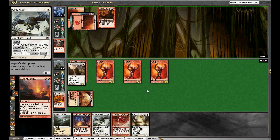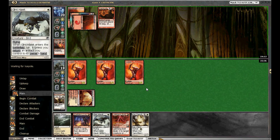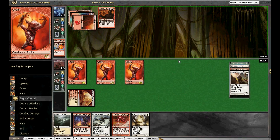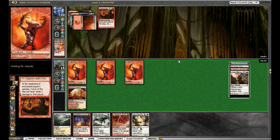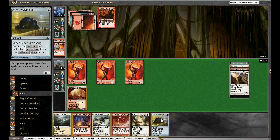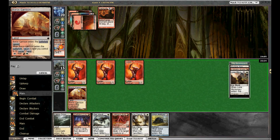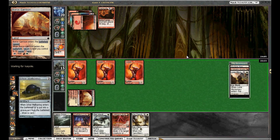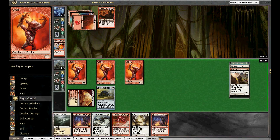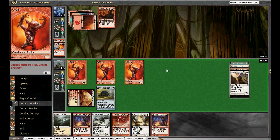I kind of like our position. I don't like getting Searing Blaze, but I'm just going to have to go with it. Looks like we're going to end up casting Faithless Looting. There's an Ichor Wellspring, so I think we'll just cast that and play Kabira Crossroads. We don't need to use Faithless Looting yet. I draw another Faithless Looting — that's pretty gross.